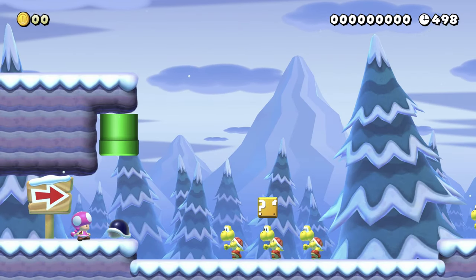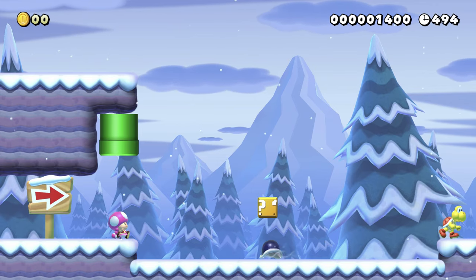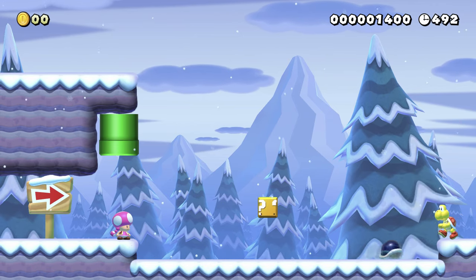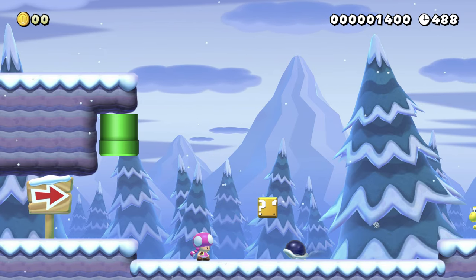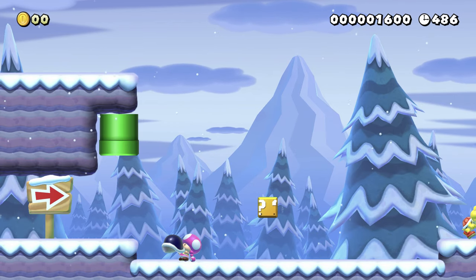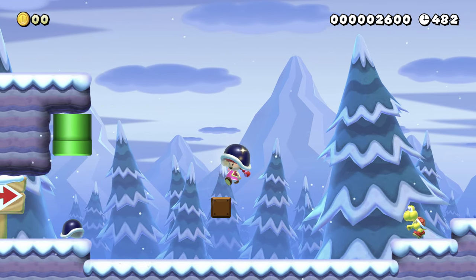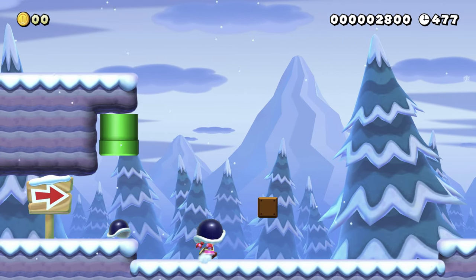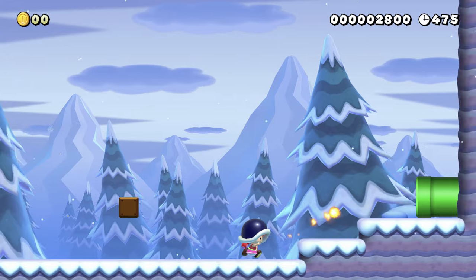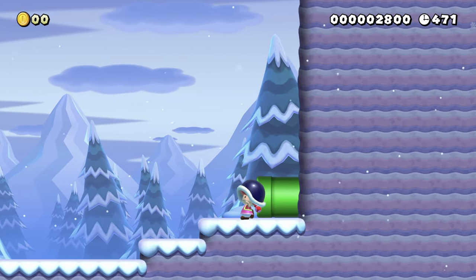It's only got one tag on it, which is interesting. We can get a shell here. If I stand in the right spot I should be able to put the shell on my head - there we go, helmet! Shellmets are pretty cool. They protect you from getting hit from above, and they count as an extra hit of damage if you get hit from the side, which is handy.